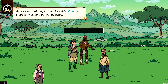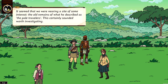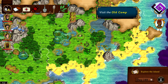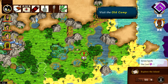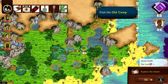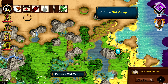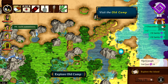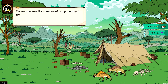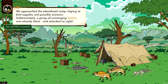As we ventured deeper into the wild, Wallachy stopped short and pulled me aside. It seemed we were nearing a site of some interest — the old remains of what he described as the Pale Travelers. We've landed near the Pale Travelers — why are they pale? Well, you can probably guess. Let's travel there. We can stalk an animal here too. Now let's eat some chocolate to be as sane as possible, and explore the old camp.